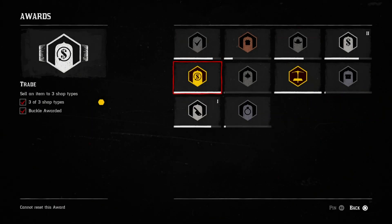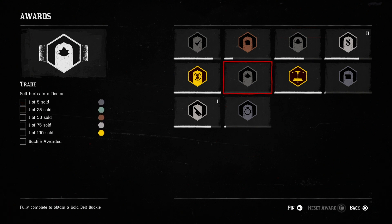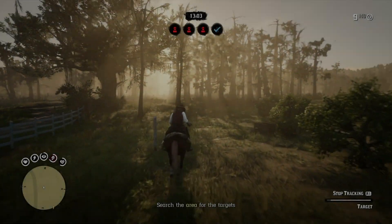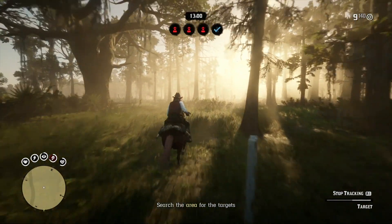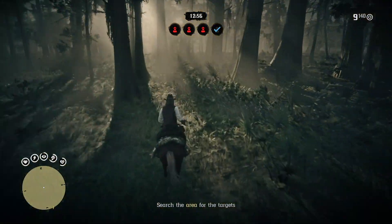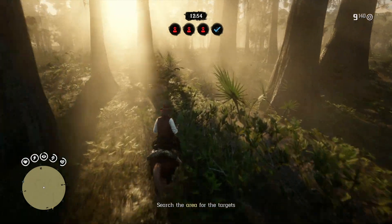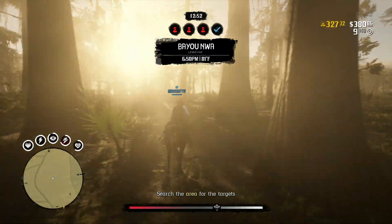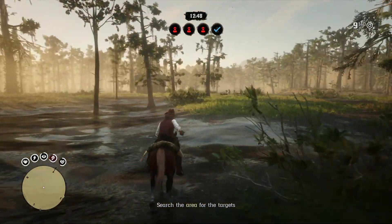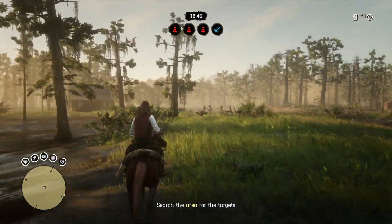Rockstar made changes to the way rival players are notified when you're performing a free roam mission. The time before sending out notifications to nearby players that an objective can be captured or destroyed has been greatly increased — now it's like a couple of minutes. Rival players also now need to be close to an objective before they are able to participate, which is a really nice improvement.